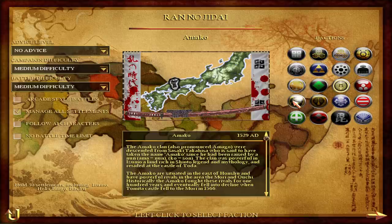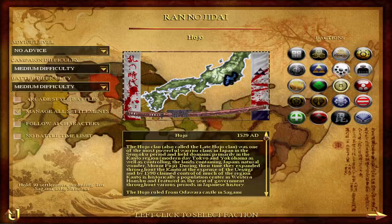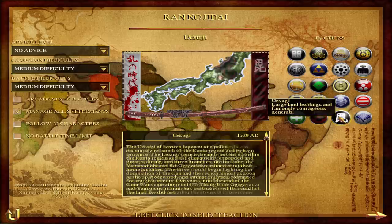There are some clans playable here that are not playable in Shogun 2. For example we've got the Amako, not playable in Shogun 2, the Asai, the Asakura, and then of course you have your mainstays like Date, Chosokabe, Hojo, and then Hosokawa, again not playable in Shogun 2. Imagawa, which should have been playable in Shogun 2 but is not. Miyoshi, not playable in Shogun 2. Oda, Shimazu, Takeda, Uesugi, Urakami.